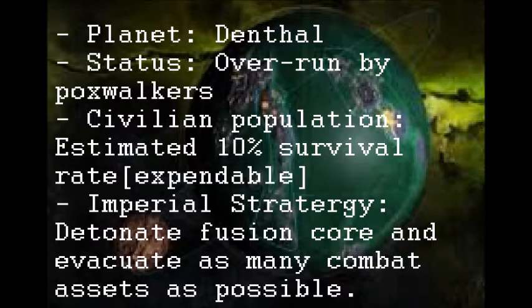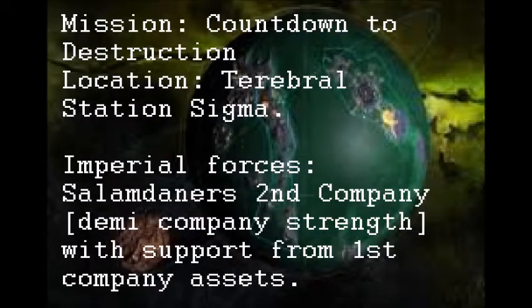It kind of feels like a little bit of a role reversal from the previous mission we did in week three. The mission is called Countdown to Destruction. Basically, this particular planet, Drenthal, has been so overrun by Chaos forces — particularly Poxwalkers — that the Imperial forces have decided to just detonate a fusion reactor to destroy the planet and then get out of there.